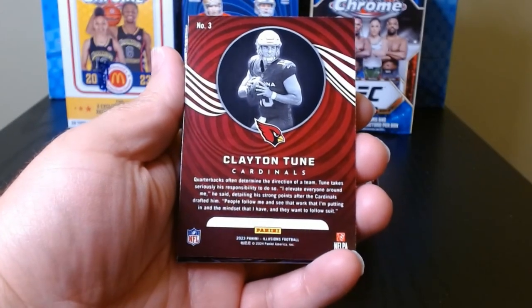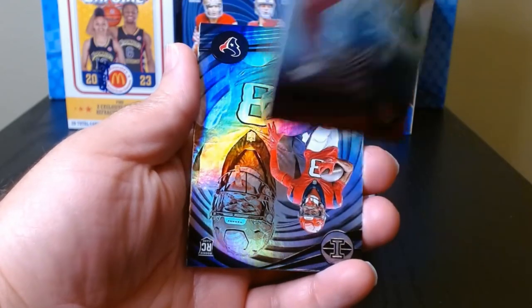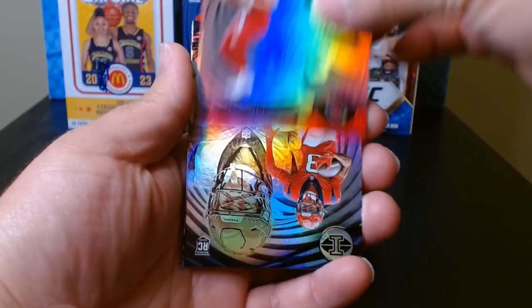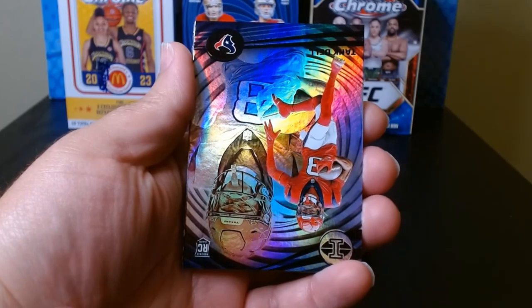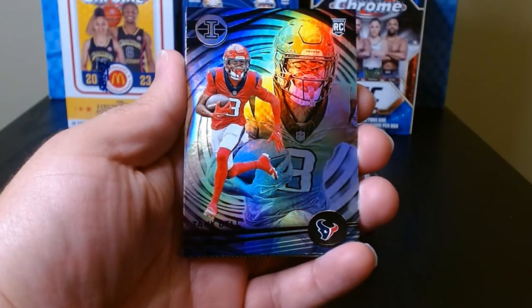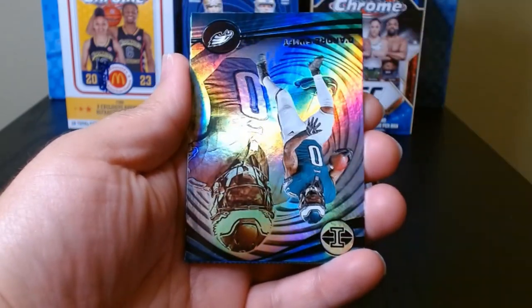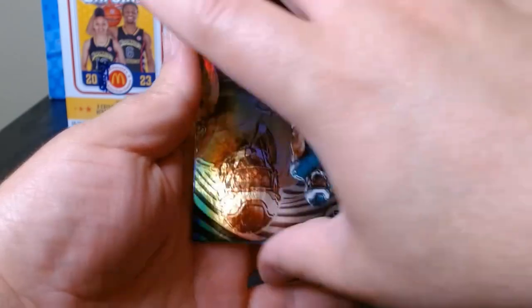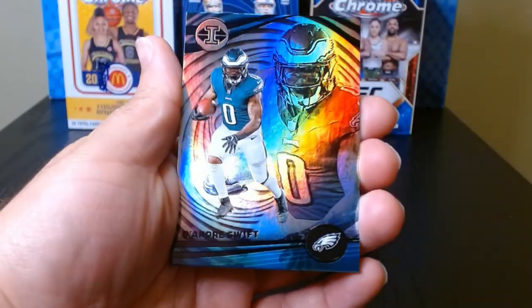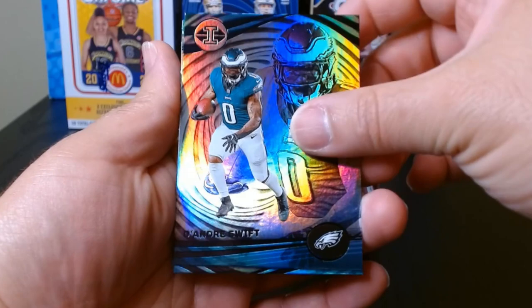Clayton Toon of the Cardinals - you see that is the back of Illusions. I've opened basketball quite a bit but never opened football; this is my first ever Illusions football. Tank Dell - nicer, there's a nice rookie to get. The switching around is what's gonna get me. I'm not a fan of this - Deandre Swift, who is a Bear now.